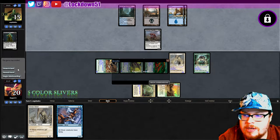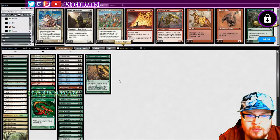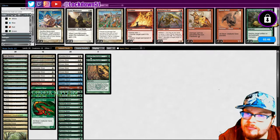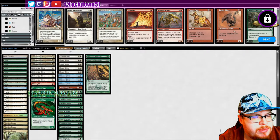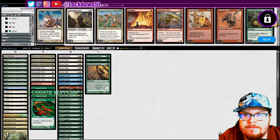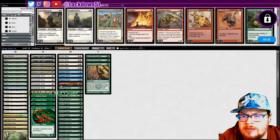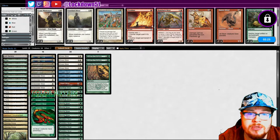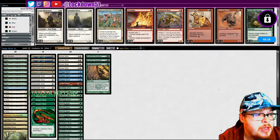We were gonna win next turn anyway — they didn't have anything. Double Poisonous, oh that would have been nasty! All right, so mirror colors — do we need Pyroblast? Seems like they're heavy black. Sideboard is almost the same except we brought in one Flaring Pain over our Crypt Sliver that we used to have for five colors. Everything else is the same — took out the Crypt, put in the Flaring, that's about it.